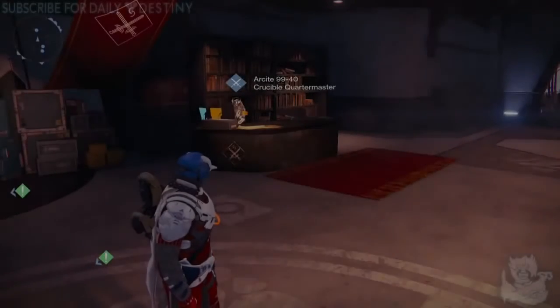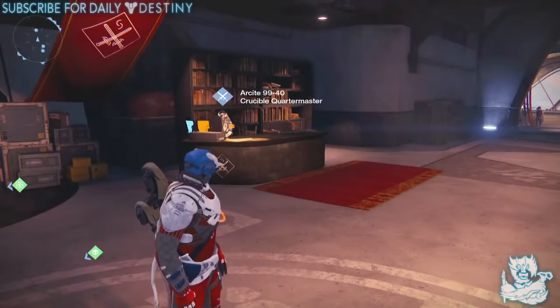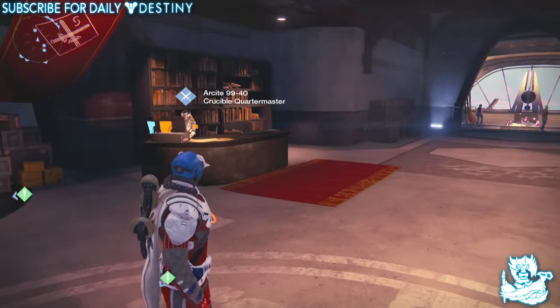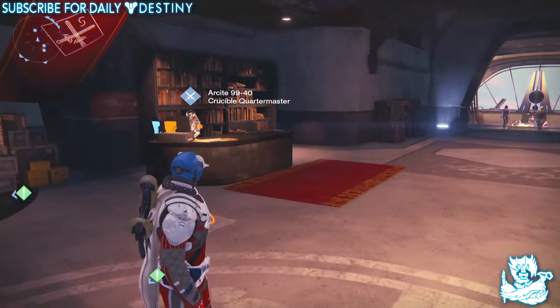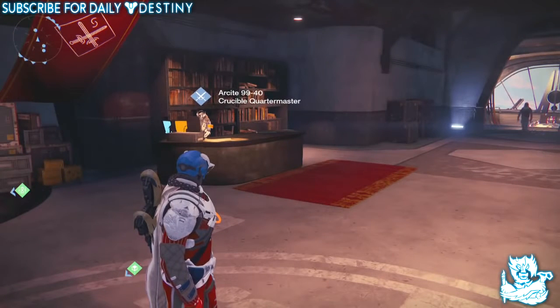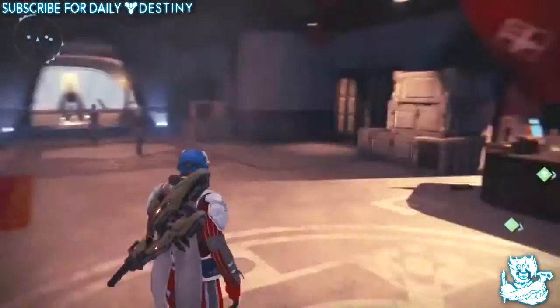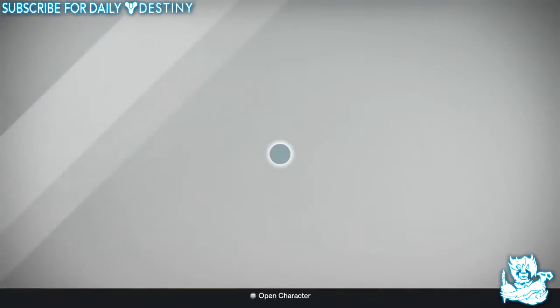What is going on guys, it's your boy DPJ here with another Destiny video. Today we're going to take a look at the Crucible Quartermaster's new stock. The Dark Below is here, and with it the Crucible Quartermaster brings a whole new selection of legendary weapons. I'm going to check them all out and see what they offer. If you're new to my channel and enjoy daily Destiny content, be sure to subscribe and drop a like.